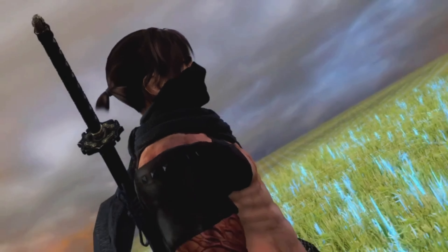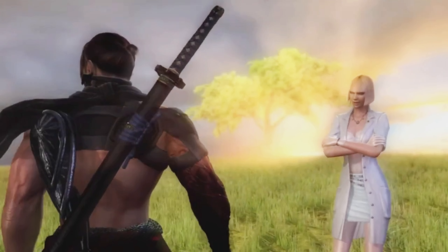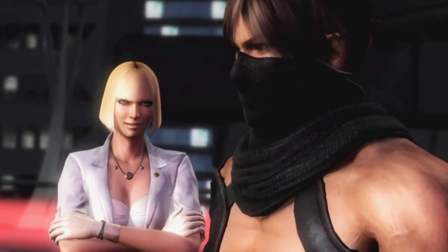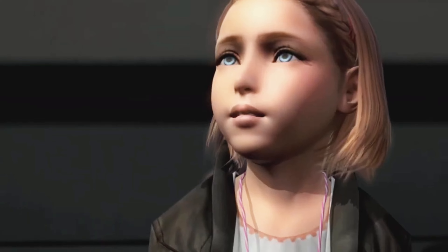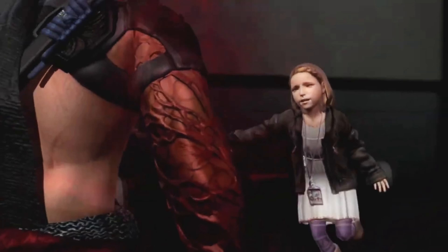We see Ryu - he's sleeping, or rather he's in a simulation. A girl says we are in a simulation where we can get hurt and die, so we have to protect ourselves. We did, and we see Kana - we have to save her and carry her out of here.